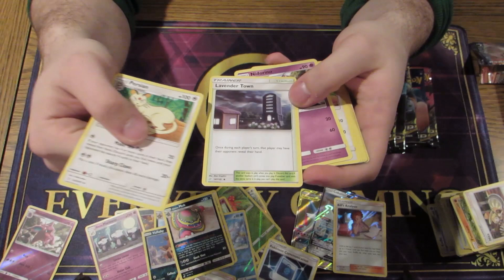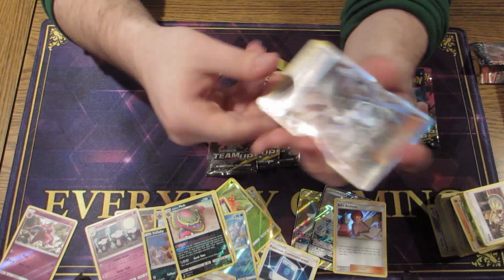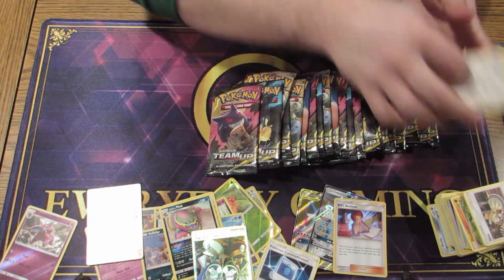Got Lavender Town, which I don't think is too great — they could have made it more ghost themed or something. We got Zapdos. And we got a full art Ingo and Emmet. That card's interesting — I like it.